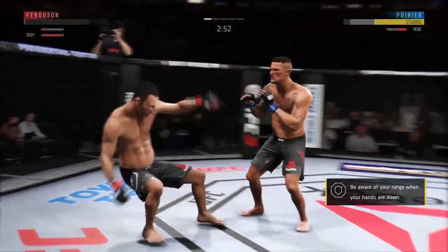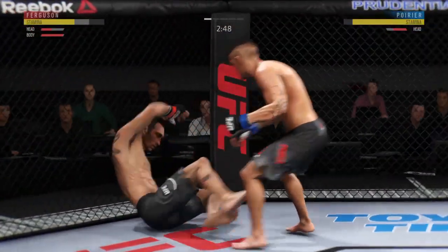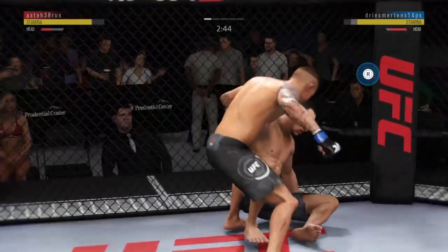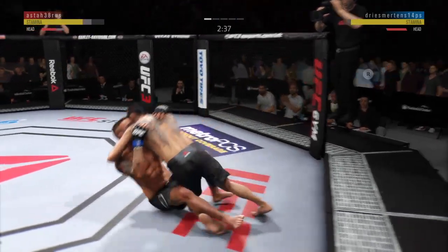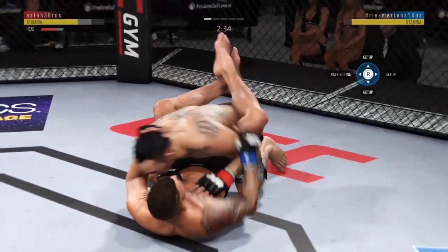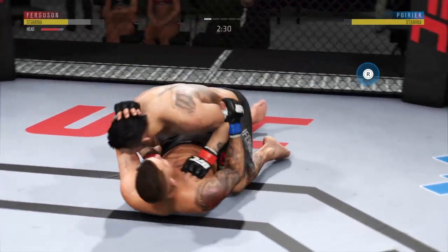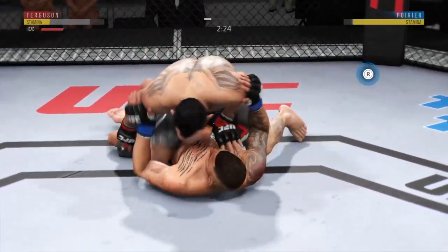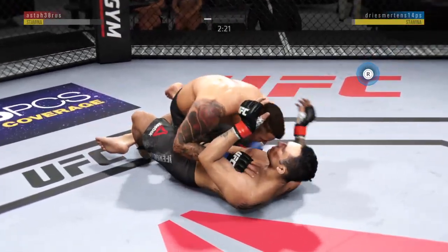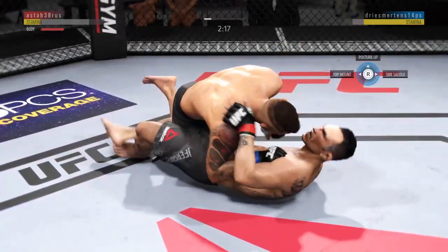Ferguson out on his feet. Clipped him. Huge shot there. Look at this takedown. Moves to half guard. Trying to pass here. Hits the reversal, and now in half guard.